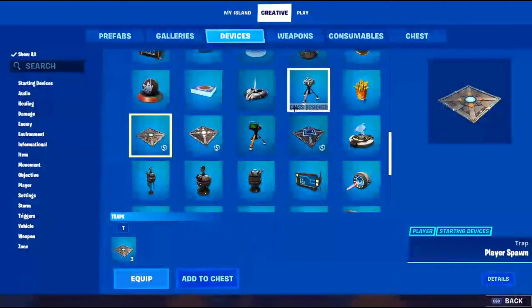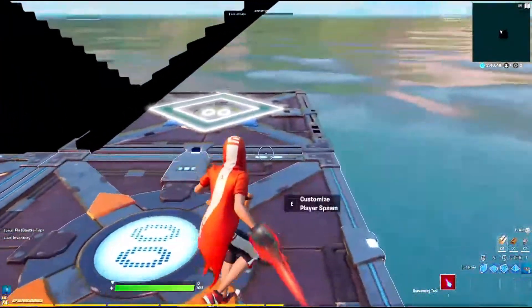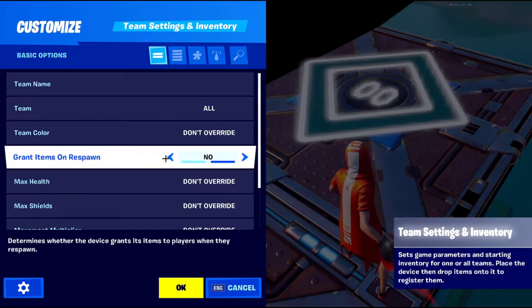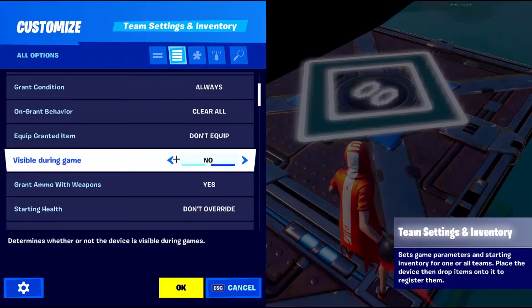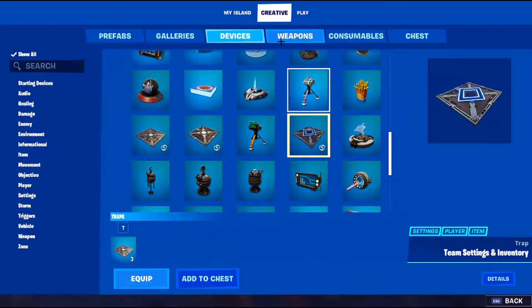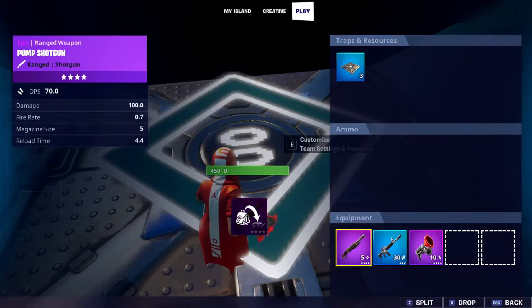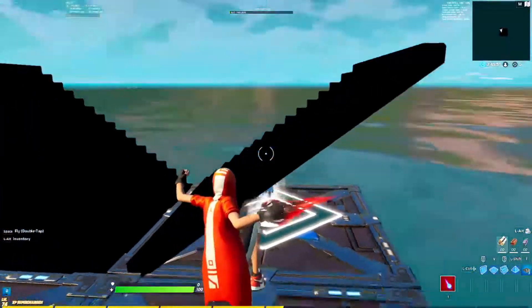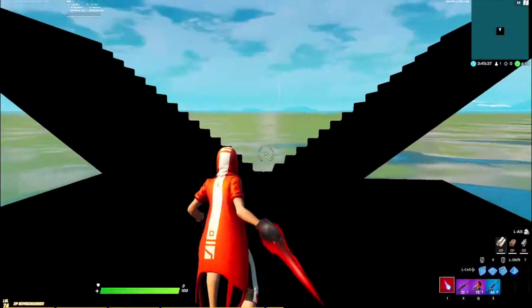This is probably one of the most important parts of the entire map — you're gonna want to take the inventory item spawner device, equip it, place one right there. You only need one. Customize it: all teams, visible during game — no. Then go into your inventory, go to weapons, find the weapons you want, stand directly over the device, and drop them all.